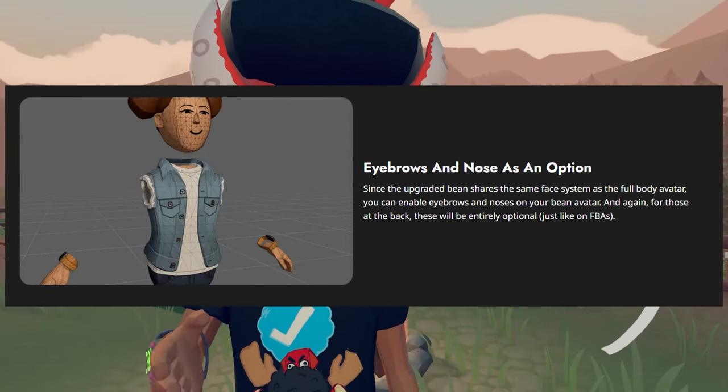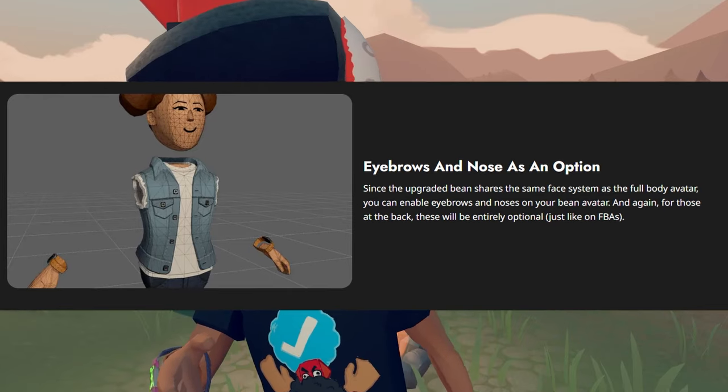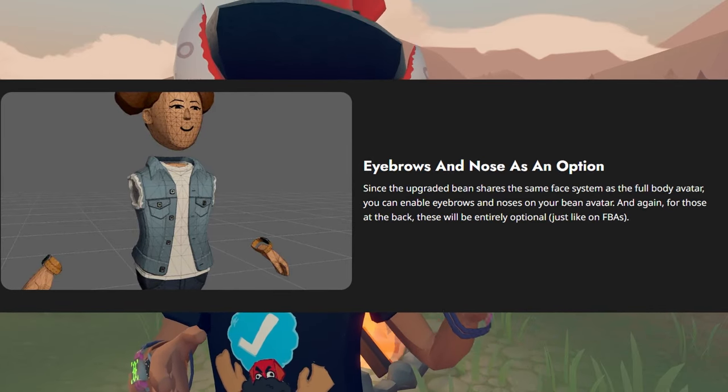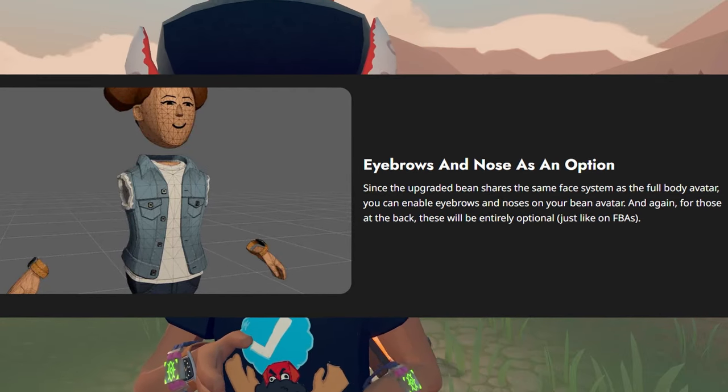They have eyebrows and noses as an option. Since the upgraded Bean shares the same face system as the full-body avatar, you can enable eyebrows and noses on your Bean avatar. Again, these will be entirely optional, just like full-body avatars.